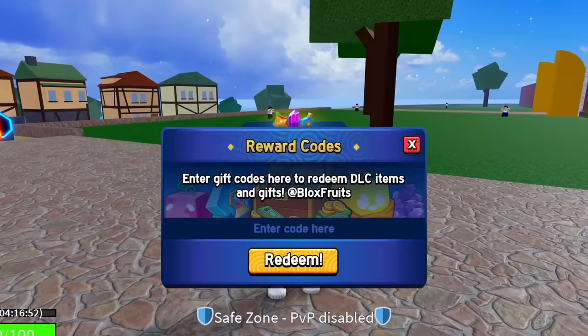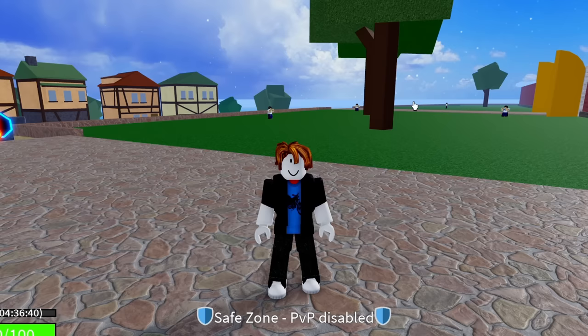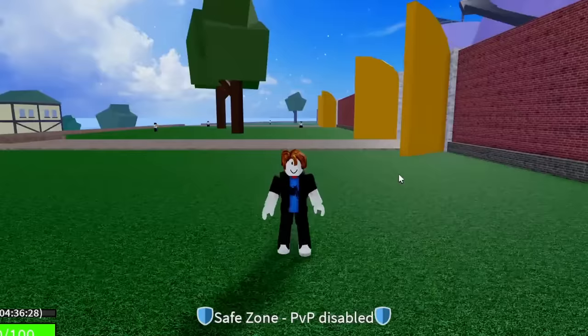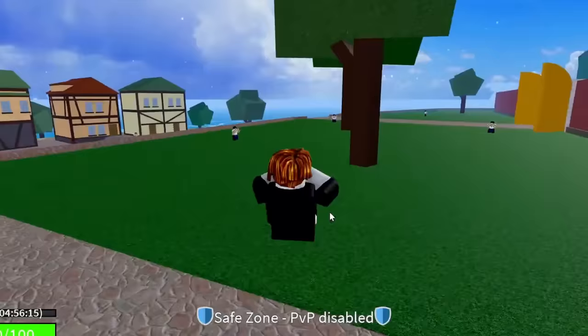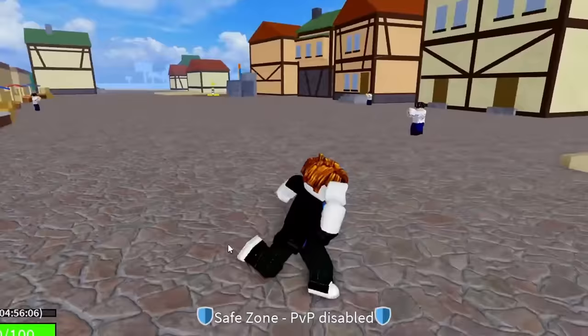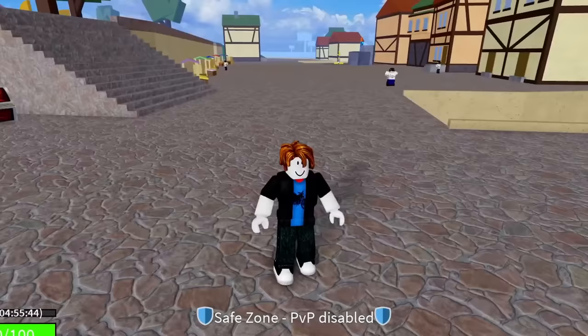The next code is SUB2FER999 — hit redeem, success, that code is working! Every single one of these codes I've shown you so far — none of them are expired. After that, redeem AXIOR — success, that code gives you 20 minutes of 2x EXP. I'm now at basically 5 hours of 2x EXP, which is around 500 Robux worth for completely free.